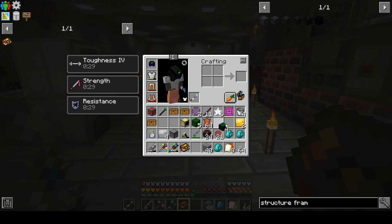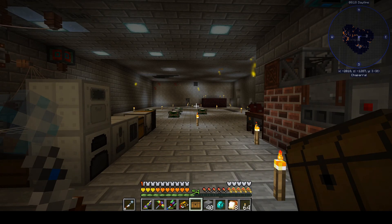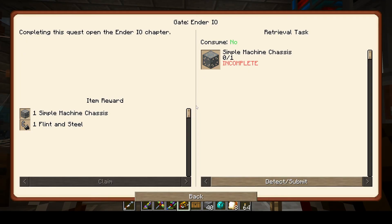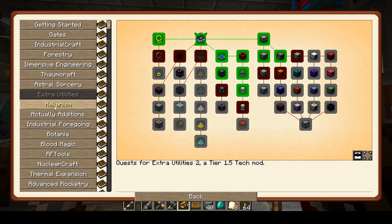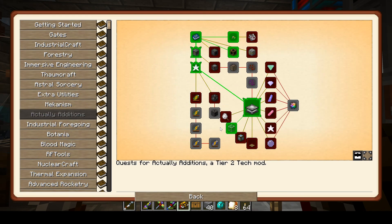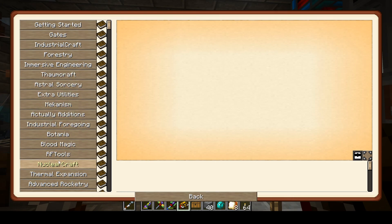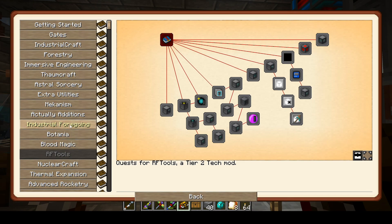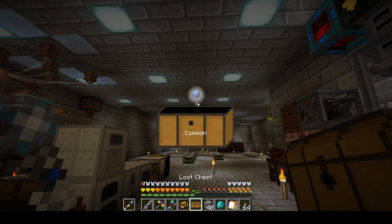Between this episode and next I'm going to get more osmium, make up the components, and actually finish the digital miner to play with next episode. We did get a bunch of stuff finished here though — in Actually Additions we got credit for the empowerer and greenhouse glass, which we already had from a loot chest. We also got credit in Mekanism for the ultimate control circuit. Let's open those loot boxes real quick and see if we get anything fun.